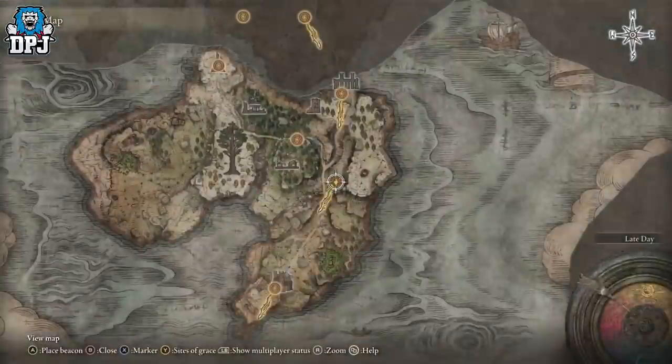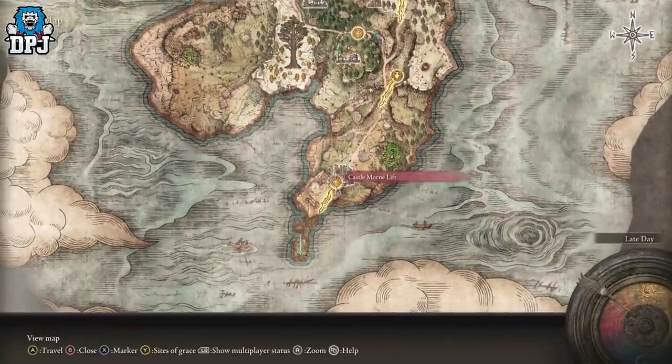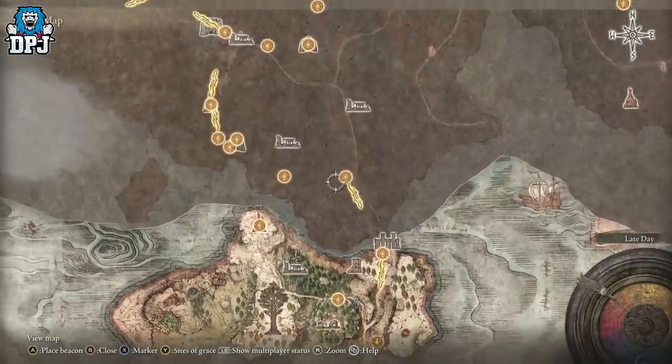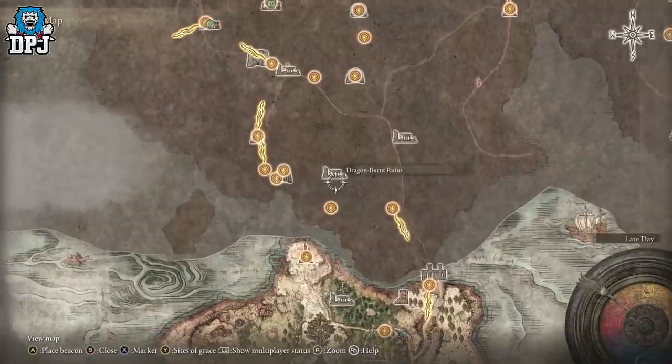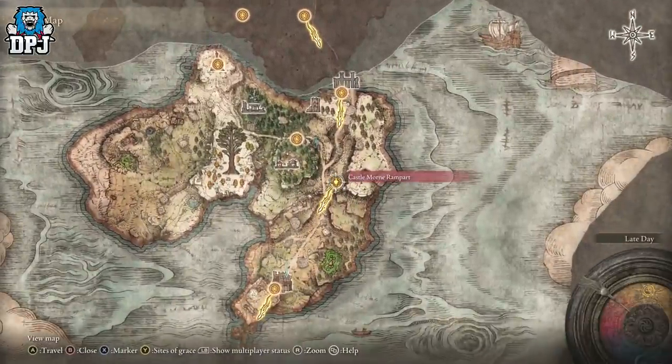So this is where you need to go. Come to where I am on the map right here. We actually need to get down to there, and to do so you need to come here first — Castle Morne. You start the game here, so come down, keep coming down, and you'll eventually get to this part here.